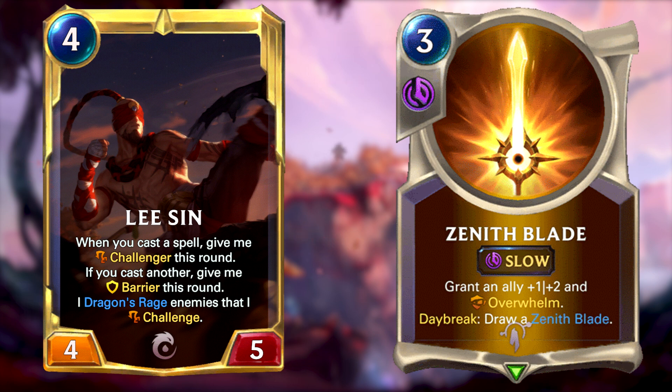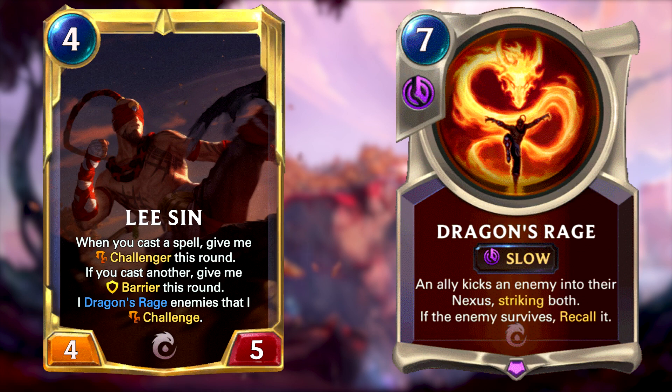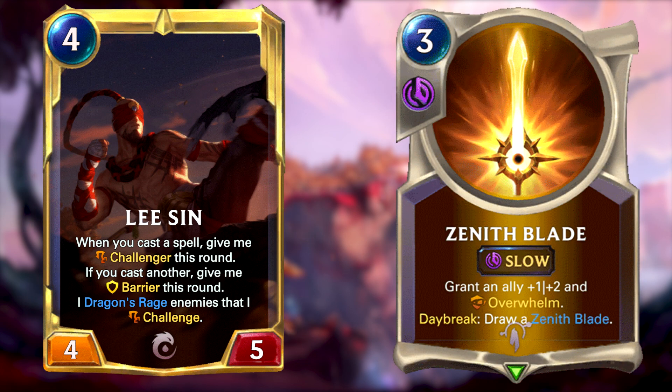Why so? Well, Lee Sin levelled up casts Dragon's Fury on the unit he challenges, dealing damage to both the unit and the enemy Nexus, and if the unit does not die afterwards, it's recalled to the opponent's hand. So no matter what is there, there will be basically no units to block after Lee Sin's attack. However, given the mechanics of the game, there's still going to be that ephemeral blocker present unless the attacker has Overwhelm. So this is where Zenith Blade comes into play — by giving Lee Sin Overwhelm, he will deal damage with the spell first, and then with his regular attack. See this as basically double unstoppable damage through Lee Sin's abilities and attack.